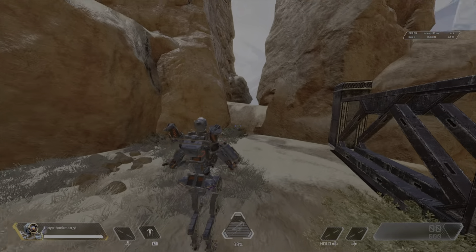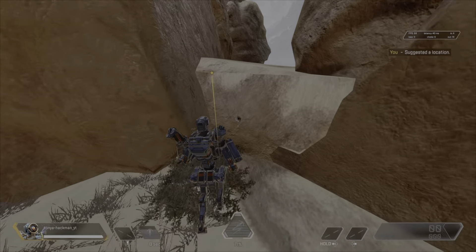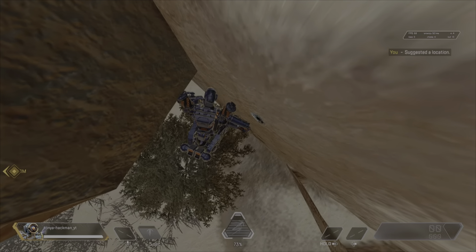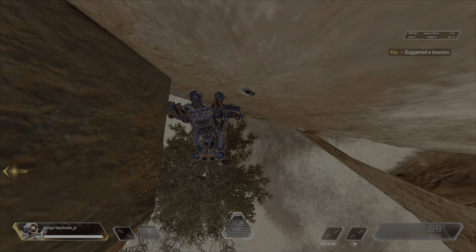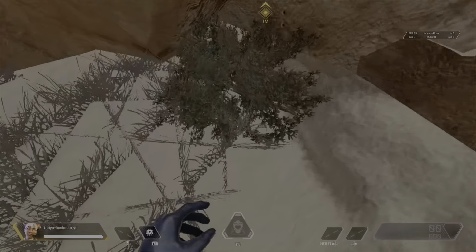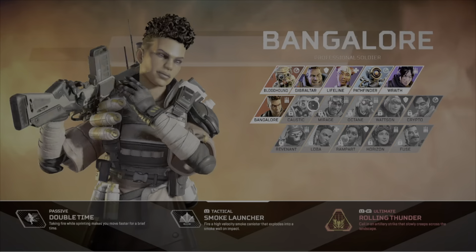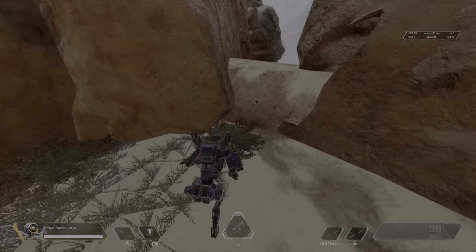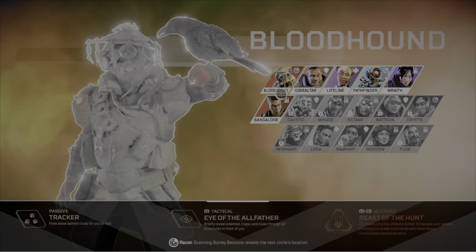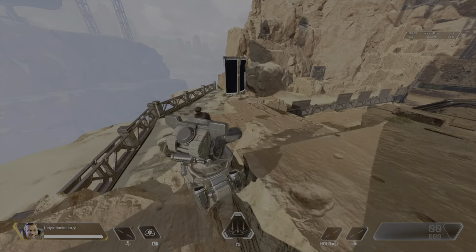You're gonna want to climb up this wall and come to this corner right here. You're gonna want to crouch and then look max down — as far as you can down — and then switch your legend. That's how you can go back to first. I'm gonna go back to third, and then boom, there you go. I'm right back in third and you can change your legend again and you'll still be in third person.